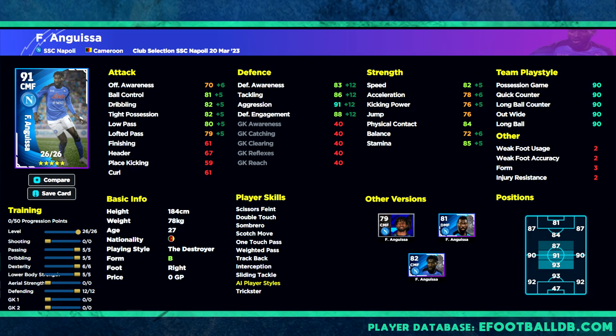We then pump 12 into Defensive, getting 91 Aggression, 88 Engagement, 86 Tackling, and 83 Awareness. The big thing is I want over 85 in Tackling. If you don't want 91 Aggression, you can boost that to 11 instead of 12 and pump the rest into Aerial Strength if you want more stability on the ball, or boost up Passing a little. His speed and acceleration are more than enough.